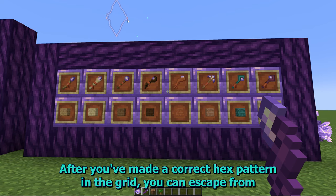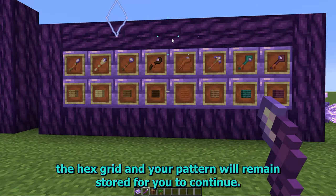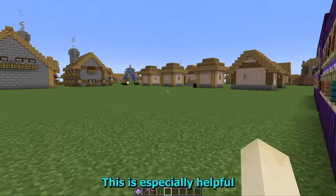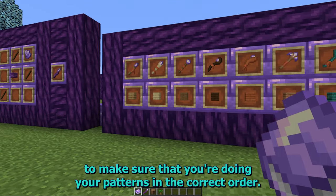After you've made a correct hex pattern in the grid, you can escape from the hex grid and your pattern will remain stored for you to continue. This is especially helpful since you may need to refer back to your hex notebook to make sure that you're doing your patterns in the correct order.